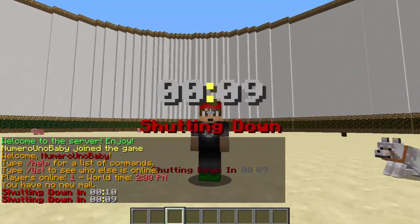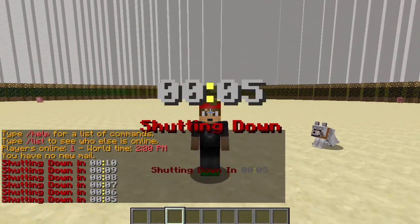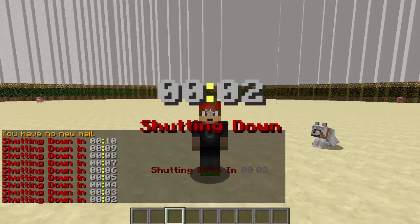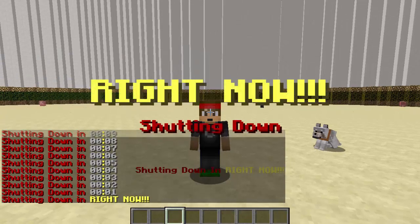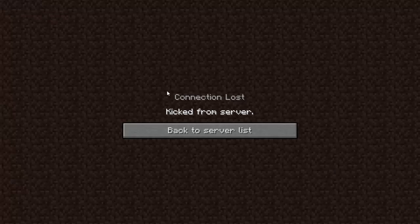I like to do this when I'm installing new plugins and I just don't want to be rude and stop the server right in the middle of players doing something. When we reached the timer it says 'RIGHT NOW' in capital letters — pretty cool plugin. Hopefully you guys enjoyed it; if you did, drop a like, subscribe for more, and I'll see you guys next time.